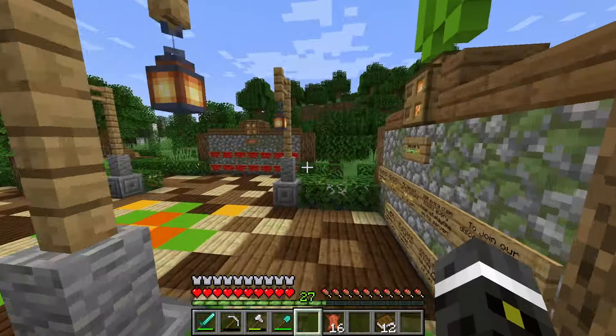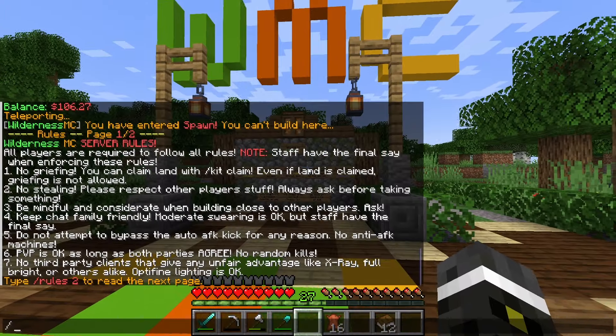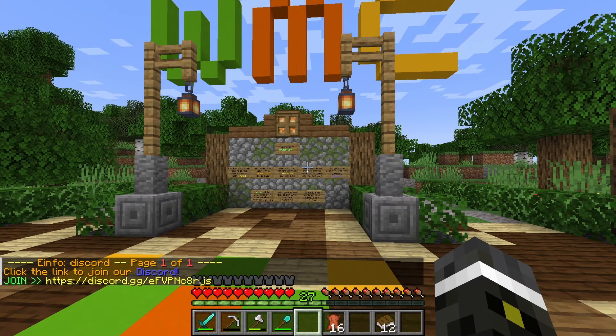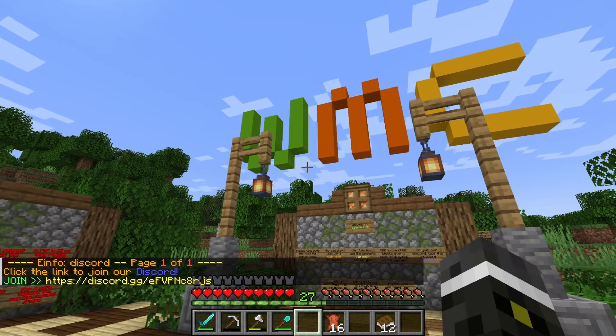So if you guys want to join, the IP will be in the description down below. And if you want to join the Discord, once you hop on the server just do slash Discord and that'll get you on the Discord. I'll see you all in the next one.